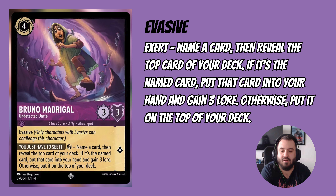Next up we have Bruno Undetected Uncle. This is a 4-drop uninkable card that's 3-3 and quests for 1. It has Evasive and the ability: exert, name a card, then reveal the top card of your deck — if it's the named card, put it into your hand and gain 3 lore; otherwise put it on top of your deck. This card can fit into an Amber Amethyst Dalmatian deck or a Magic Broom deck from this set. It's very niche and won't get a lot of play, but casual players will want to build around Dalmatian puppies and its unique ability.